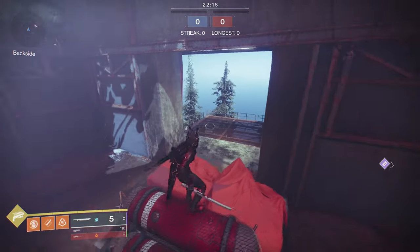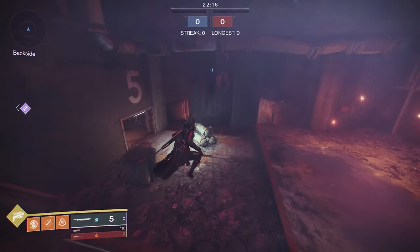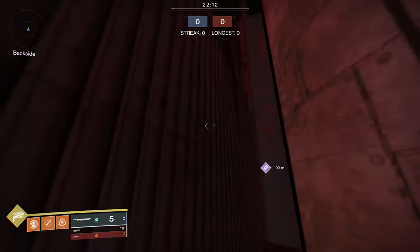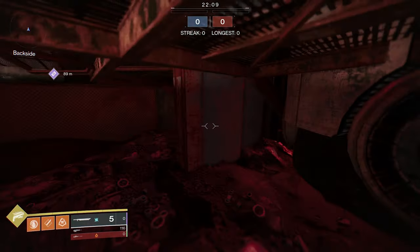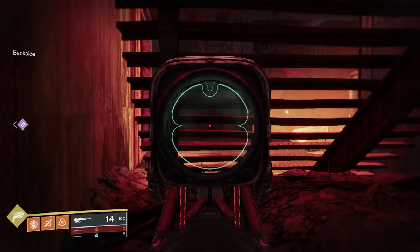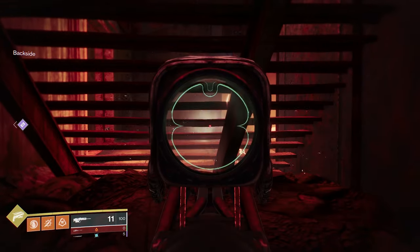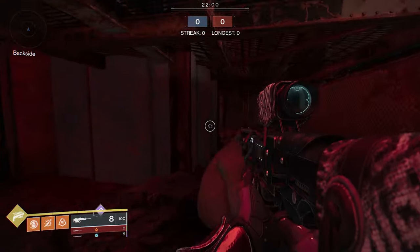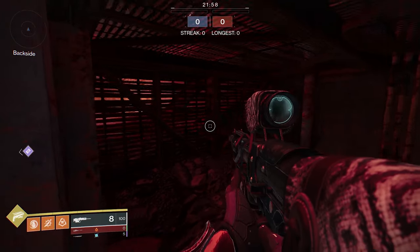First up, we have a nice little hidey hole over here in the backside. If you jump up, you can actually fly right through this hole. If you're having trouble, try crouching or try using an empty sword. You can shoot through the staircase right here and it is a little bit broken. However, enemies can easily get away from you. But if somebody's chasing you with a super and you jump down here, they're definitely not getting you.